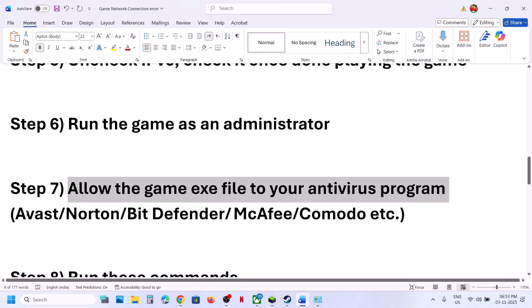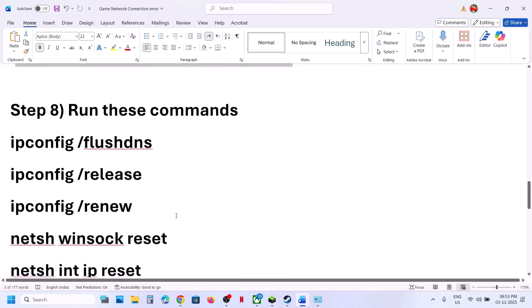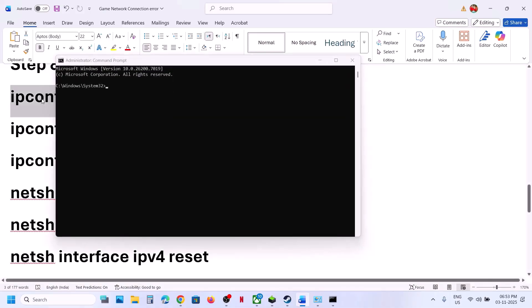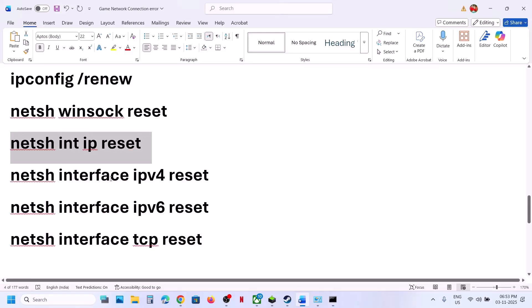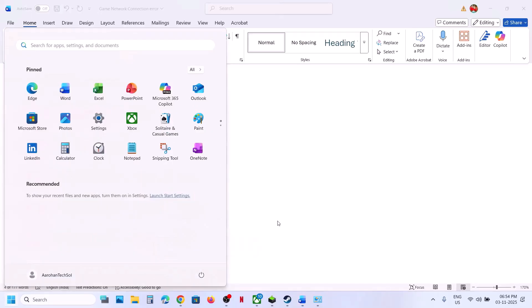If you have a third-party antivirus like Avast, Norton, Bitdefender, or McAfee, allow all the game exe files in that program too. If still not working, type 'cmd' in the Windows search box, right-click Command Prompt, and open it as administrator. Copy and paste all the commands one by one — they are provided in the video description — and hit Enter for each.